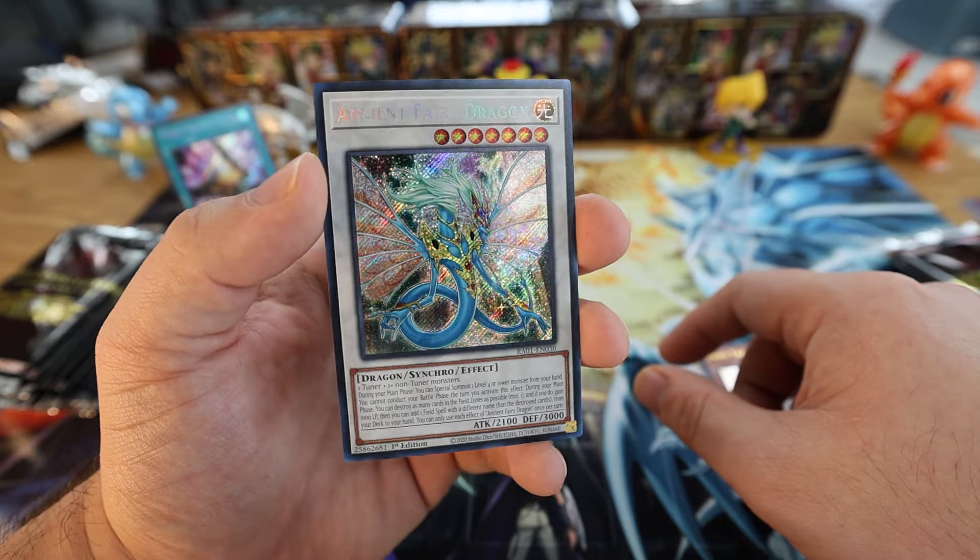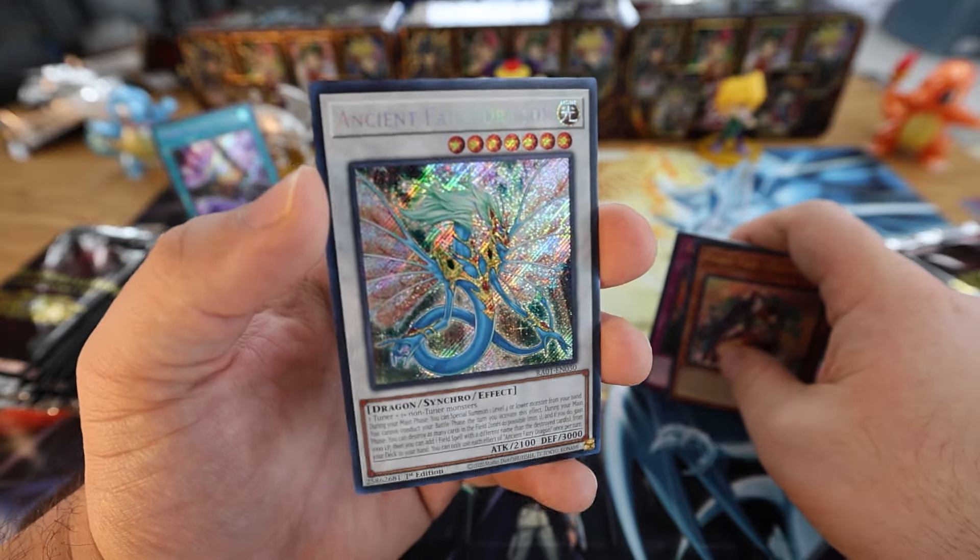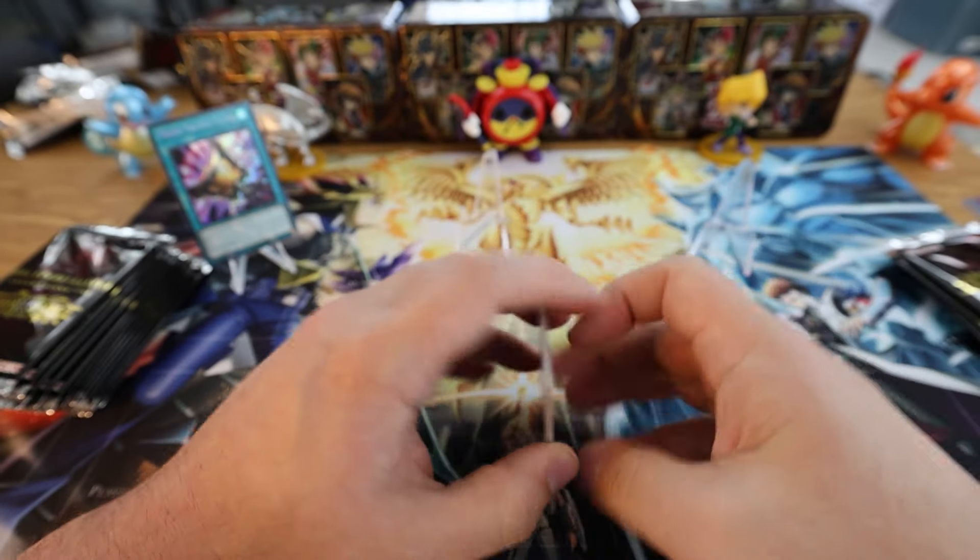And lastly we have Ancient Fairy Dragon — Secret Rare — that's pretty. Of course it's got the errata now, but nonetheless a good card. And if you don't care about having the errata text you can always throw it in your Edison deck.